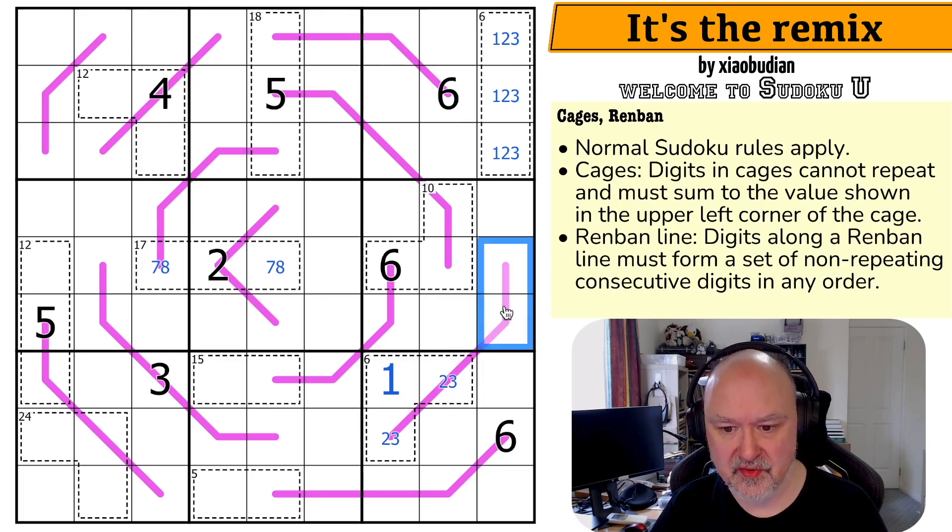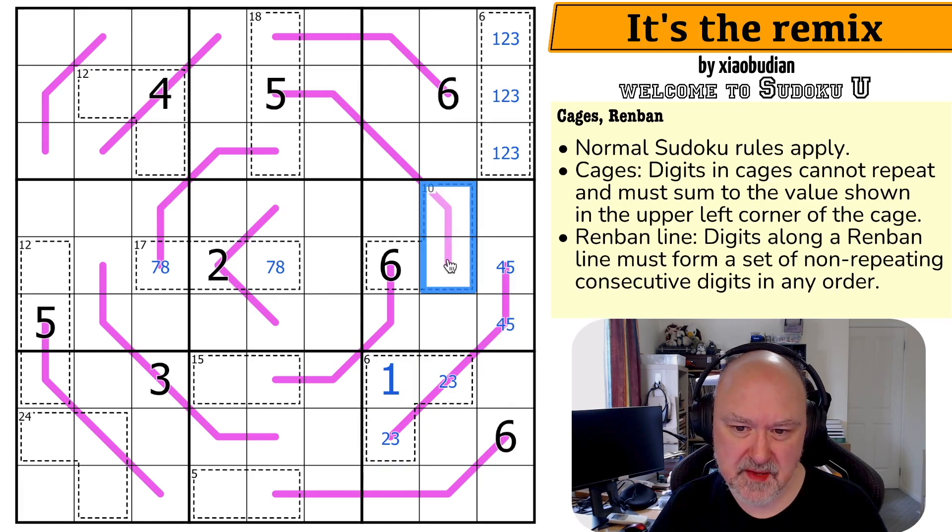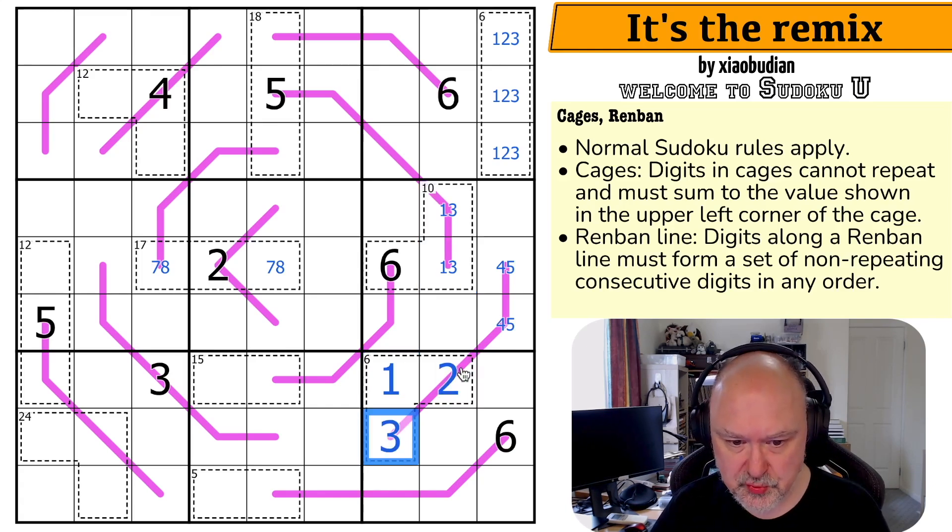I can't go down because I can't put 1 on this line. These are a 4 and a 5, which probably matters for this because this is a 10 cage. This is a 3-cell 10 cage with a 6 in it. Those digits have to sum to 4, and the only way to do that is 1 plus 3. So it's 1 and 3, making that the 2 and that the 3.